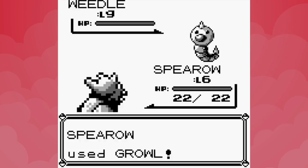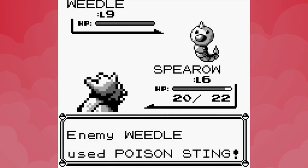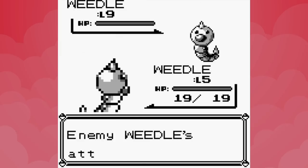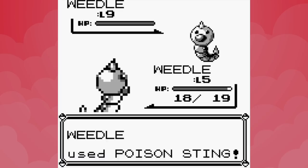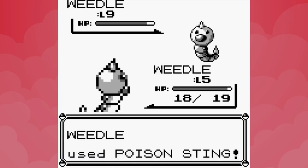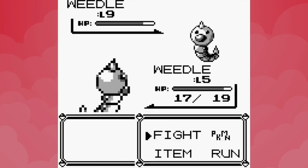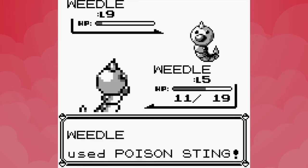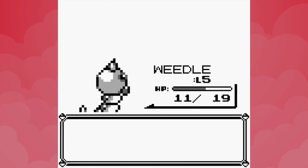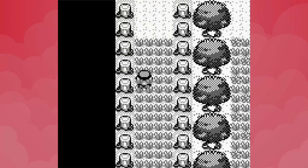The final forest trainer has just a single level 9 Weedle and I don't want to lose Tackle just yet, so we try to pass the battle with Poison Sting. Our Bug is only level 5 though, so we have to make use of Sand Attack and Growl too. After Pidgey and Spearow burn their status moves, we switch in Weedle whose super effective Poison Sting is good for one hit point of damage. It's lucky the Bugcatchers really love String Shot — it took 27 uses of Poison Sting to get over the line.